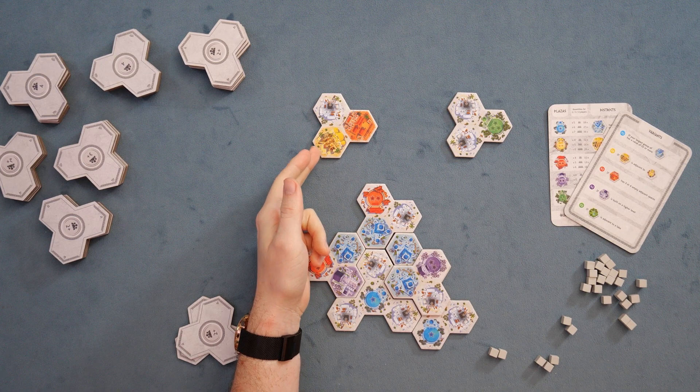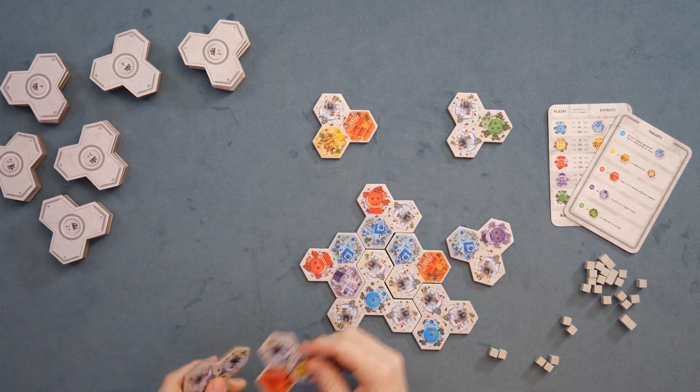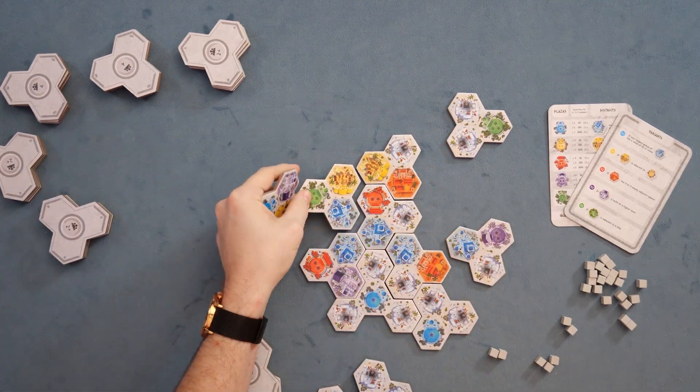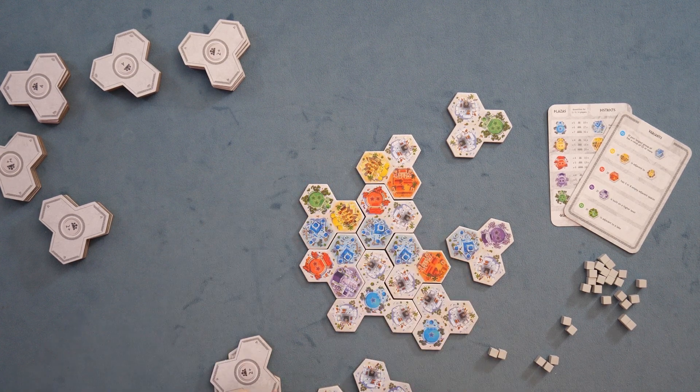You're going to have the yellows. Yellows are marketplaces, and they'll score for separate marketplaces. Whenever you have a bunch of yellows, they want to be separated from one another — so that yellow is going to be scoring points over there, but these two yellows would not score because they're together, too much competition. Separated, they would each be scoring points, multiplied by the yellow stars.